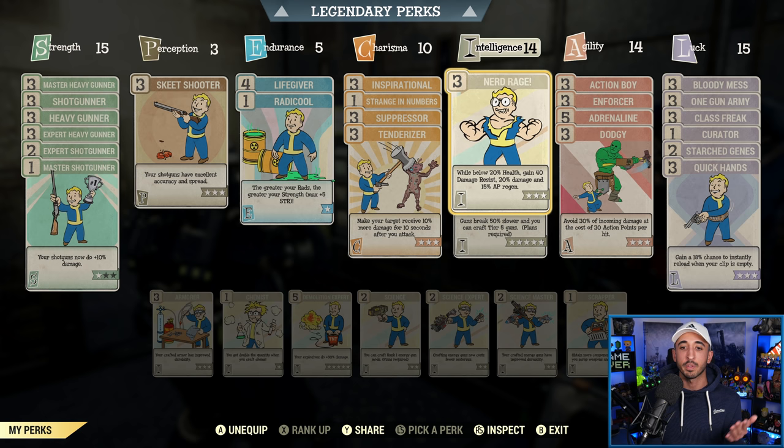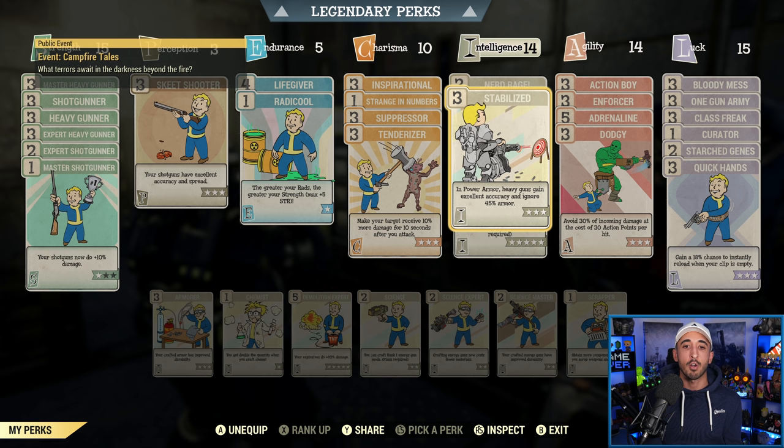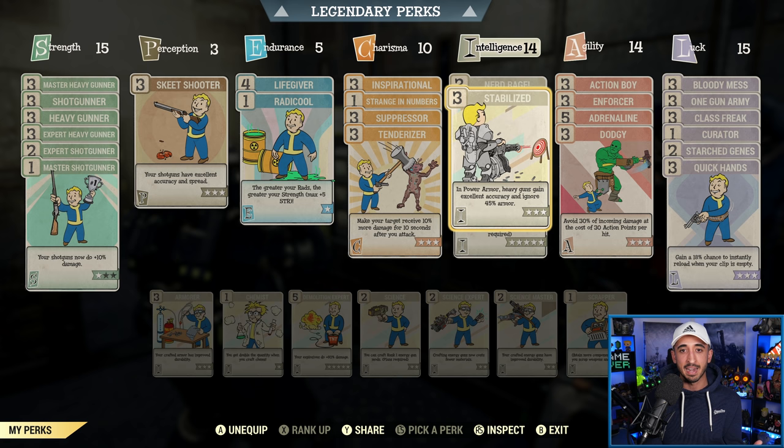Moving on to Intelligence: Nerd Rage — if you're a low health build, you want this because it boosts your damage resistance, your damage, and your AP regen. If you're not low health, just don't have Nerd Rage. Stabilized — this is why I want to be in power armor for the Pepper Shaker, because it means your heavy guns gain even more accuracy and ignore 45% of armor. Having your Pepper Shaker ignore 45% of armor is insane when you're in power armor. That's why I suggest power armor to really maximize this gun. Especially if you have an anti-armor Pepper Shaker, those combine together and make a really, really good gun.